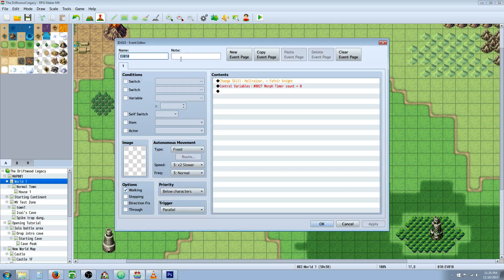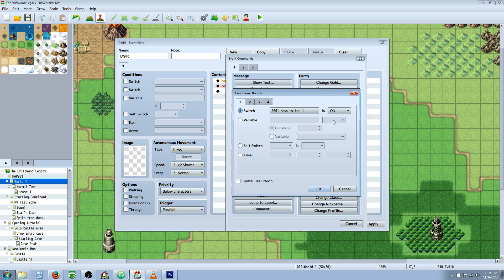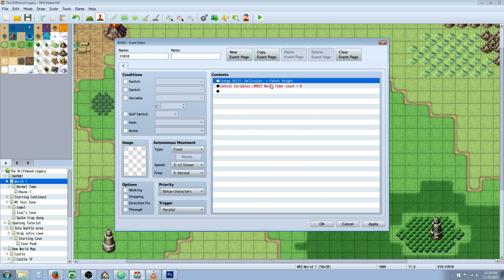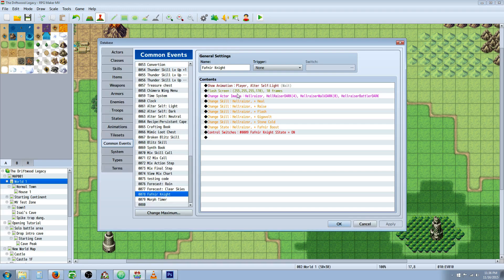The first thing you want to do is create a parallel process event. This is going to be on any map that the player's going to be on after gaining the ability to become the Fafner Knight. If the player won't start with it and will revisit earlier areas, create a switch when you first give him the skill and add a conditional branch in the parallel process checking if that switch is on. Make sure you copy-paste this parallel process to every map, because once you lose the skill in the troop events, if you don't have this parallel process you won't be able to use the skill again.